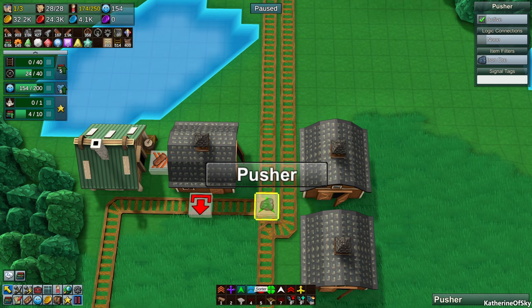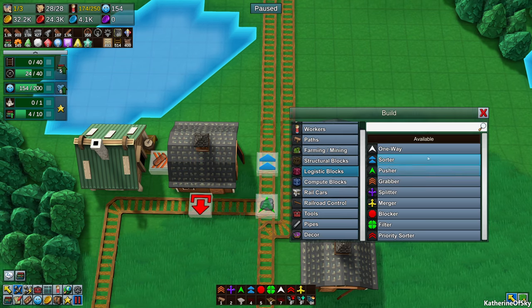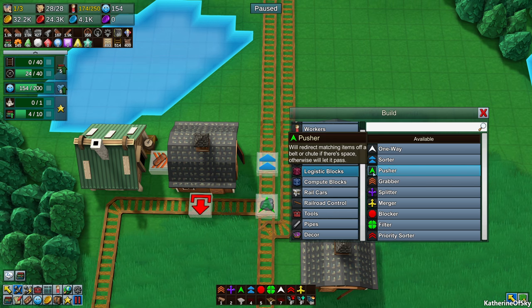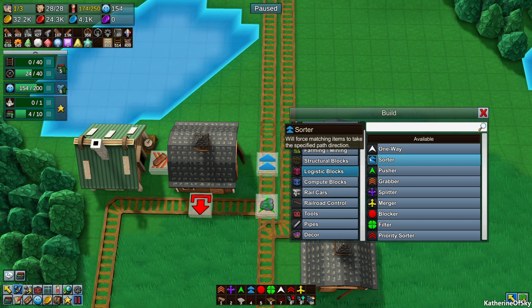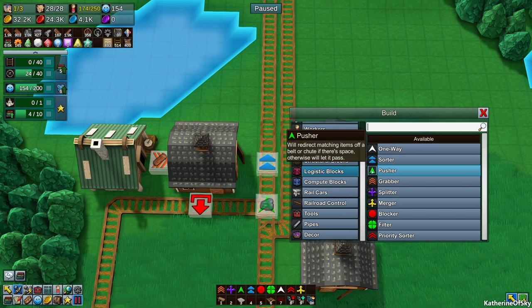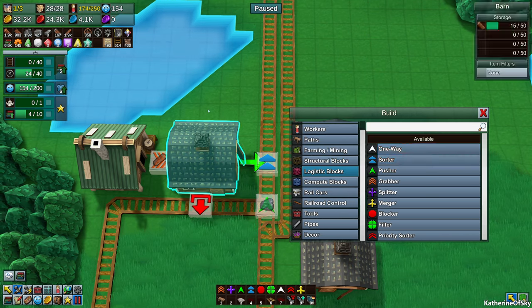You can use two different kinds: there's a pusher and a sorter. A pusher will redirect matching items off a belt or chute if there's space, otherwise it'll let it pass. A sorter will force matching items to take the specific path direction. So a pusher is kind of like an overflow thing, and a sorter will just make it go.